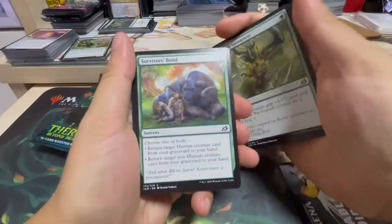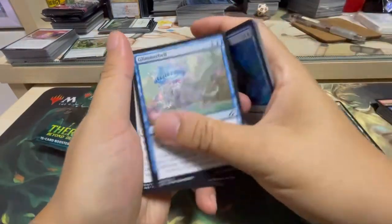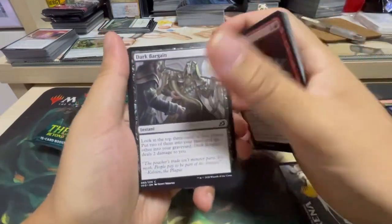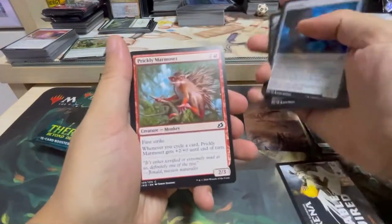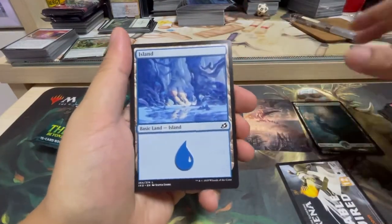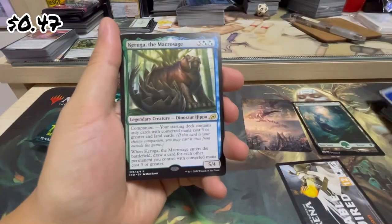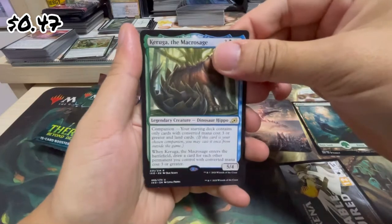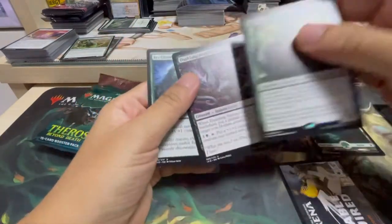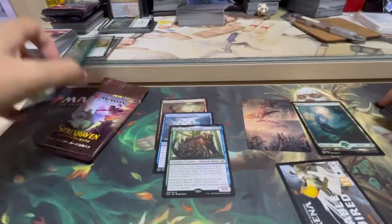Spinner Rats, Survivors' Bond, Whisper Squad, Anticipate, Prim Bell, Garrison Cat, Go for Blood, Dark Bargain, Far Finder, Prickly Marmoset, an Island. For the rare, which is Keruga, the Macrosage. Not bad. And an uncommon Disfigure Mentor and an Ivy Elemental. So far, not the best.